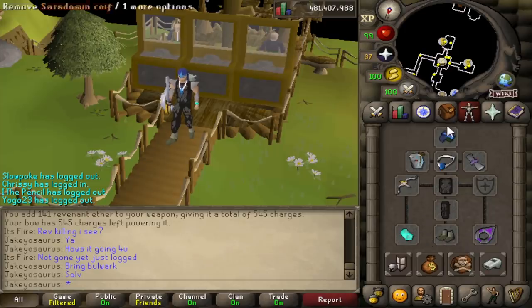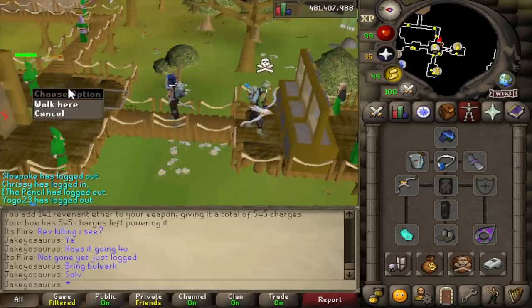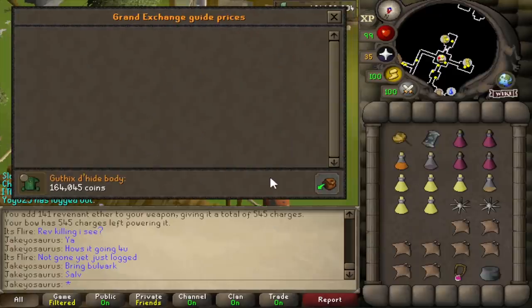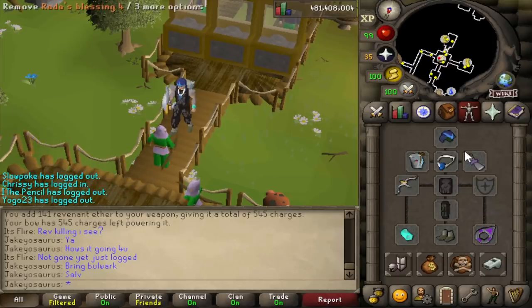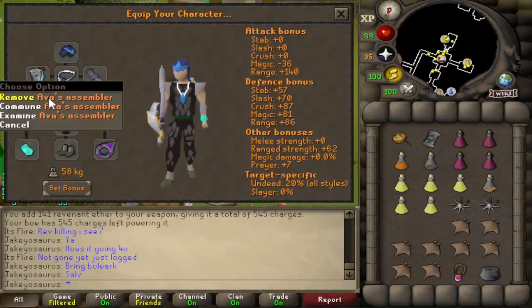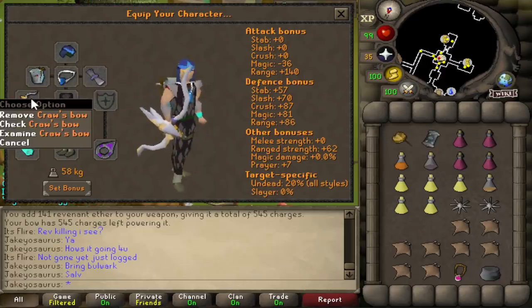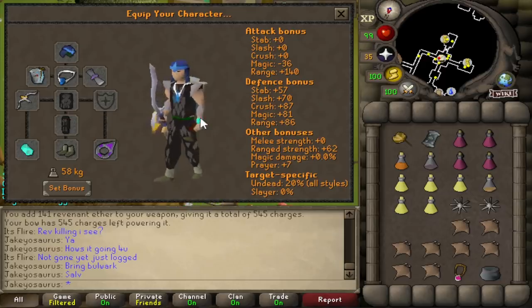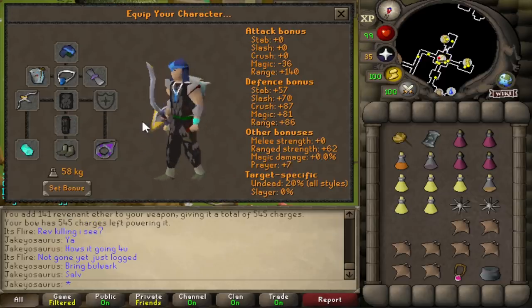So bring like two karambwans if you get into trouble and need to combo eat - manta ray, brew, karambwan. Otherwise this is the gear: the coif just gives prayer bonus - you could wear gothicsdehyde. Gothicsdehyde gives prayer bonus, otherwise it's the same as blackdehyde. Prayer bonus is good. Gothics is the cheapest dehyde set. Rada's blessing is free if you've done the diary and gives prayer bonus. Ava's assembler gives damage and accuracy. The items I'm protecting are the bulwark, the amulet, the backpack, and the bow. If you don't want to protect your Ava's accumulator you can bring Pegasian boots. You need the bracelet to not take too much damage. Explorer's ring gives a little bit of prayer bonus. There's the gear setup.